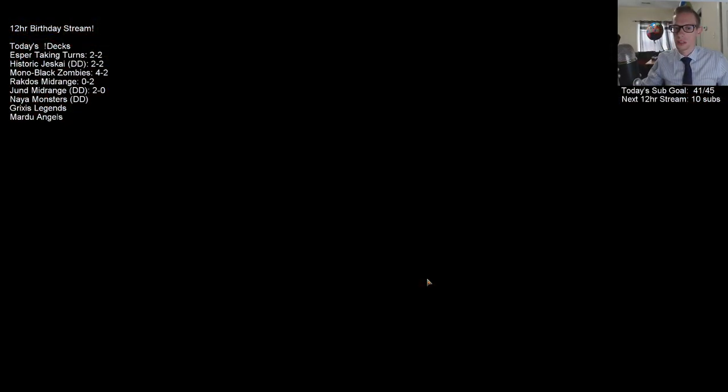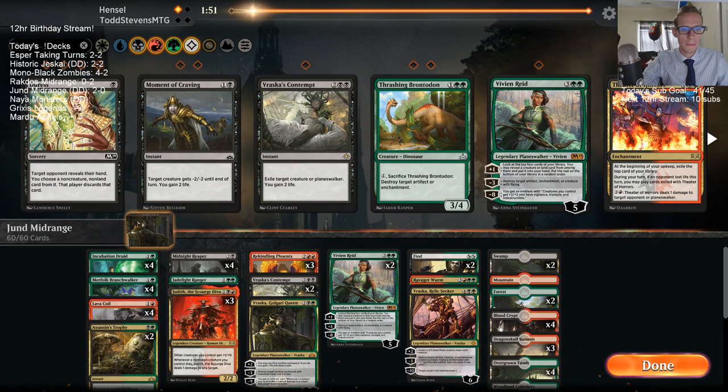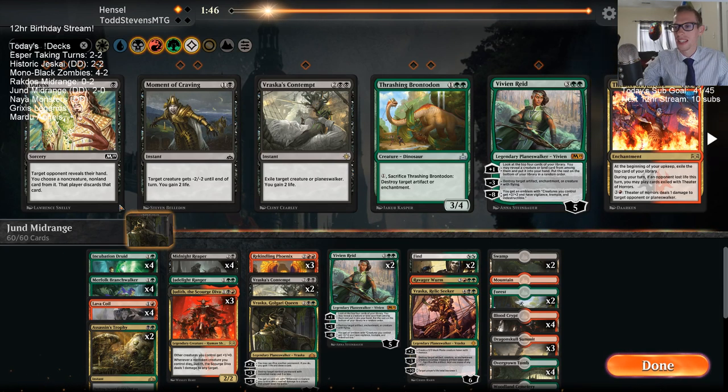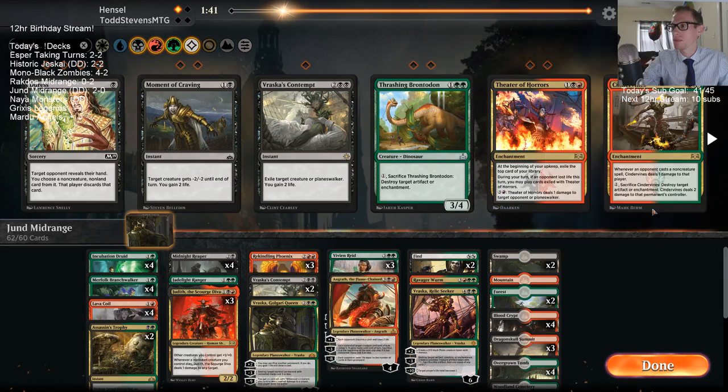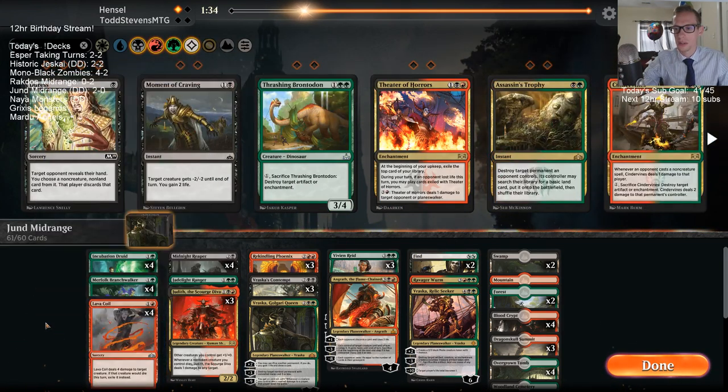Got stuck on lands for too long. I haven't made the Hawkeye cat deck yet — just said on this stream that I should do that, so haven't had time to make it yet. All right — so Contempt, Angrath, Vivian, Trophy out.